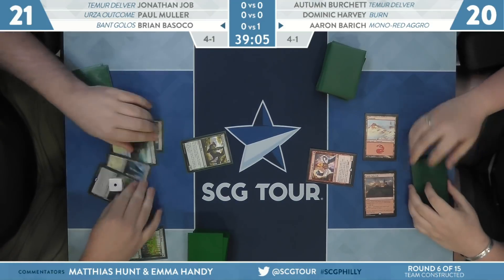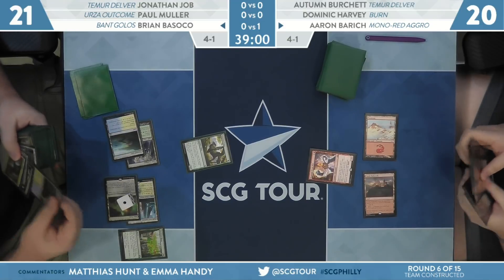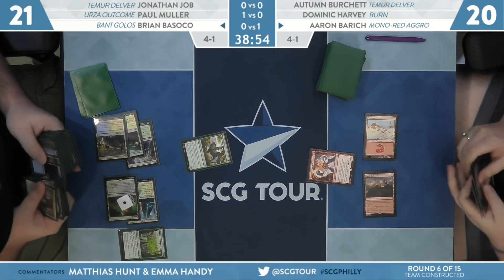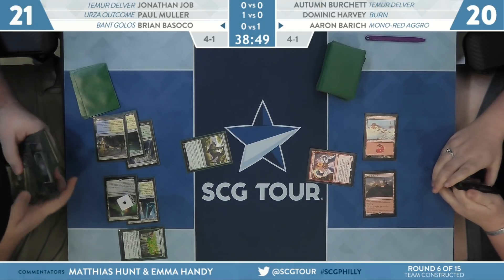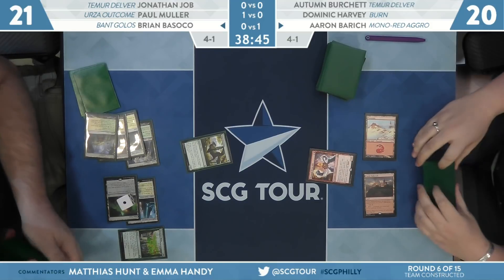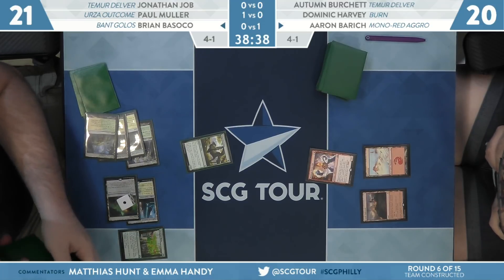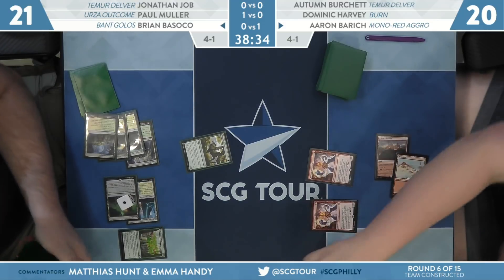Another Grazer in Brian's hand — 0/3s are great in this matchup, but he has to make sure there's a payoff. Against red, sometimes just gaining three life is a payoff — blocking and jump-blocking isn't exciting, but if you stay above zero that's fine. On Modern, Brian's teammate Paul Muller combos off and wins game one with Urza Outcome. For Brian, Circuitous Route gets him up to six mana.